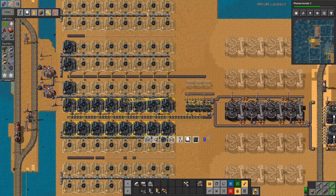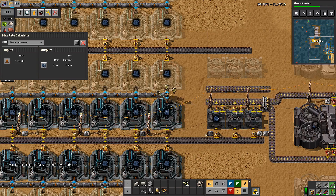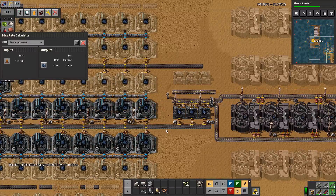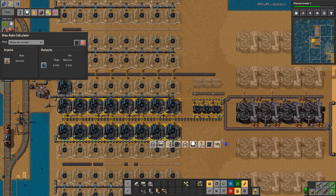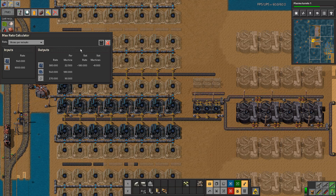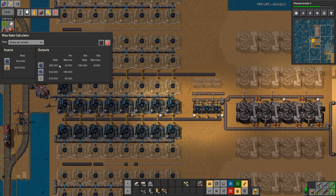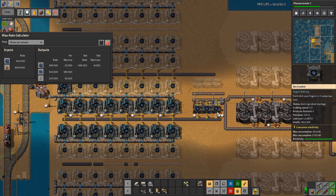One of eight, I believe — so 16 of these goes into three. Let's just see if the max rate calculator agrees with that. We're just crushing sapphireite, nothing particularly outlandish there. So it's items per minute — we're taking 9,000 mineral sludge in, making 360 crushed sapphireite, and consuming 540 in three machines. So we actually only need two machines and I've completely over-stacked this.